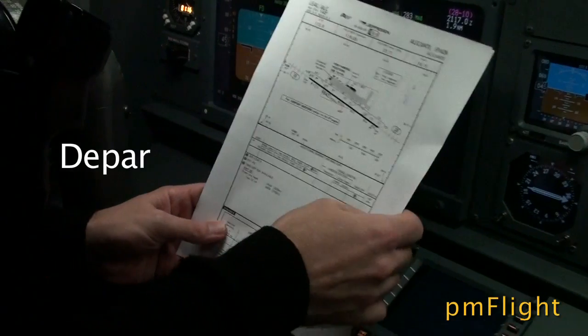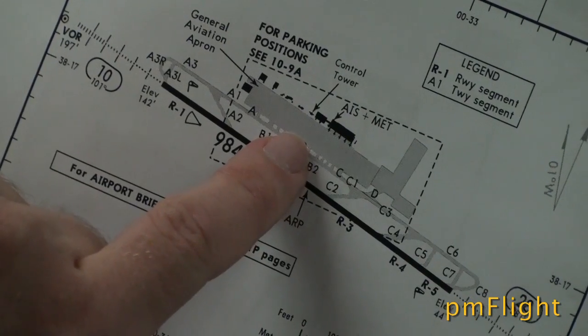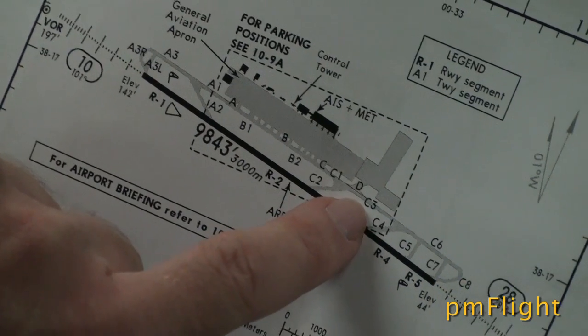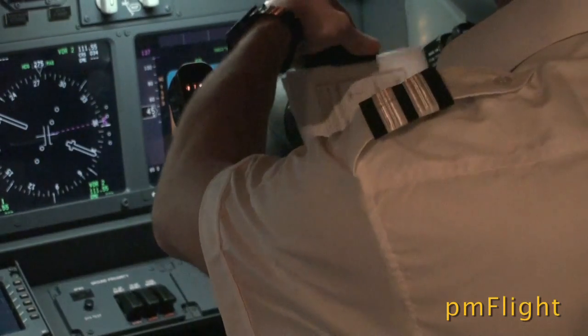We're taking off from runway 28 at Alicante today. After pushback, we'll be expecting to exit the apron and then taxiing down Delta, via Charlie 6, and then entering the runway via Charlie 7 or Charlie 8.